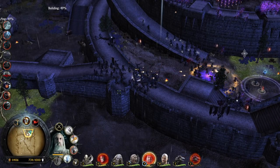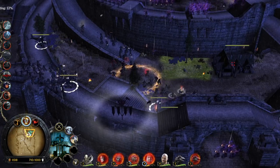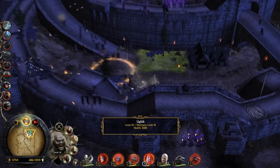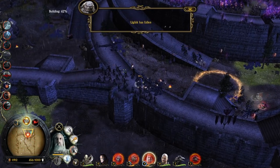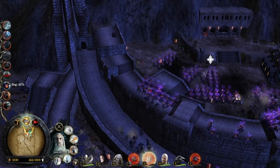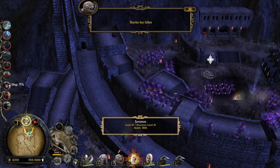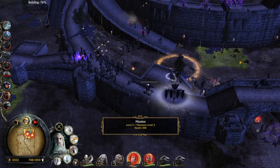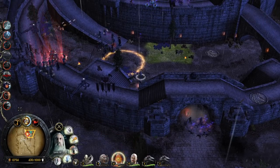I want to make sure Saruman is not dying again — even though we have a great amount of money, we still have to invest nearly 5,000 to revive him. Warmtongue has fallen and Ugluk has fallen too — dude our heroes are dying like flies. The archers from the roof of Helm's Deep are hurting quite a lot. Sharku has fallen too — we are losing literally every hero. We only have Wolfgar the Viking and Saruman the wizard.